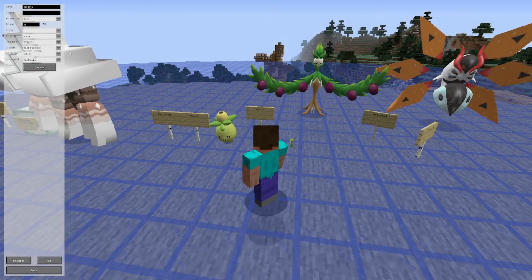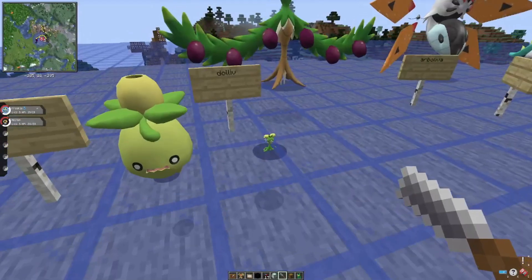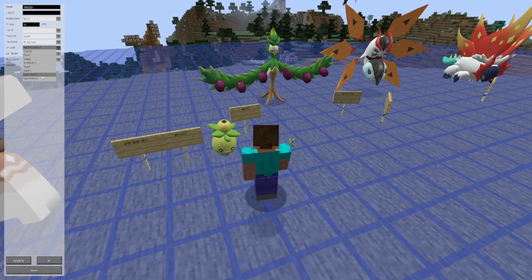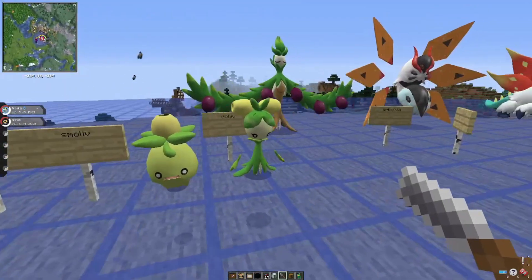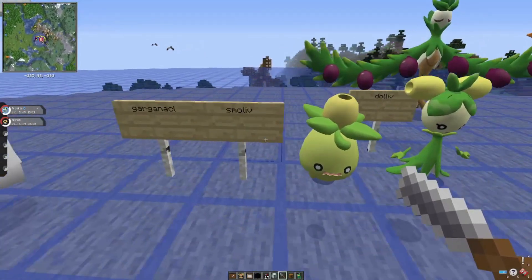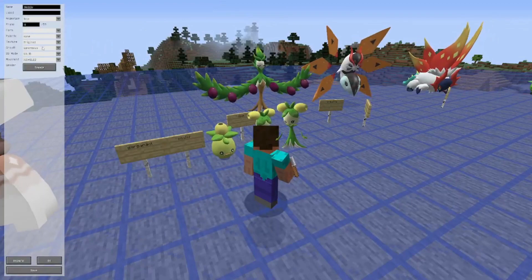Next is Dolliv. It's a very small Pokémon even though it's an evolution of Smoliv. Here's its microscopic size and its larger size. You can see there are only a few differences from its pre-evolution — Smoliv is already large here and Dolliv is even more so.